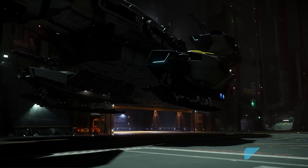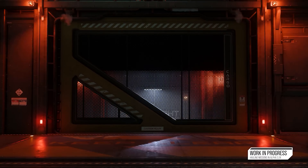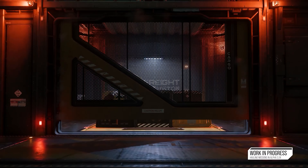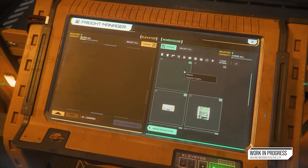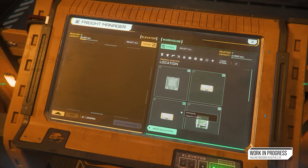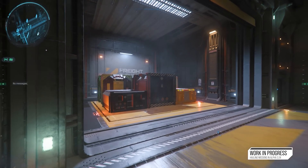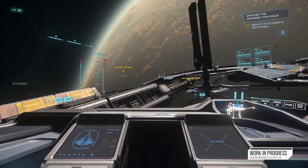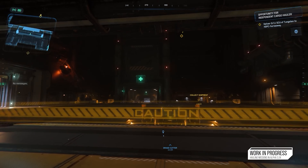On Wednesday, they made further atmospheric flight tweaks to the Hornet, continuing their efforts to refine the flying experience. This is part of an ongoing effort to resolve major issues that have plagued the Hornet since Master Modes was added, where it flew like a brick. Once flight control surfaces are in, we could finally see a lot more adjustments take place so more atmospheric ships fly better in atmospheric conditions.